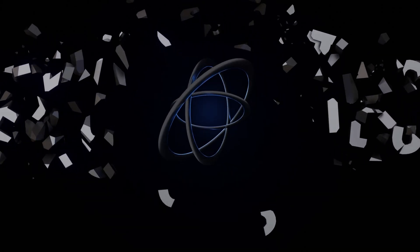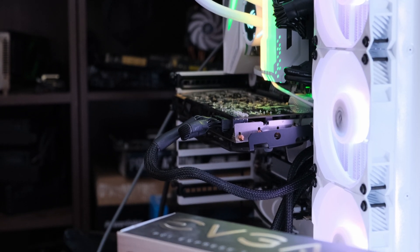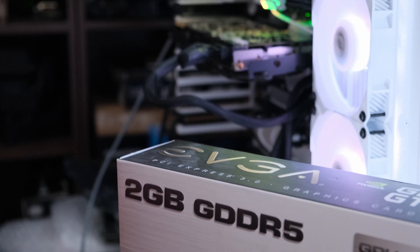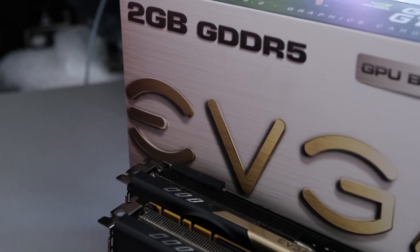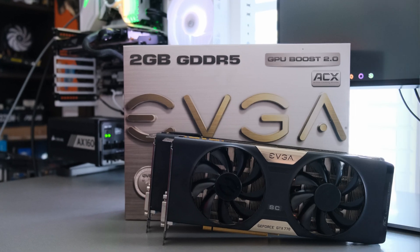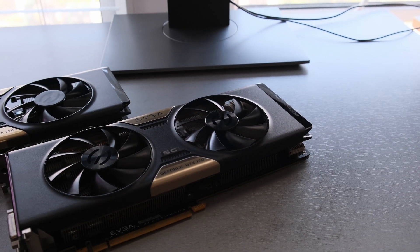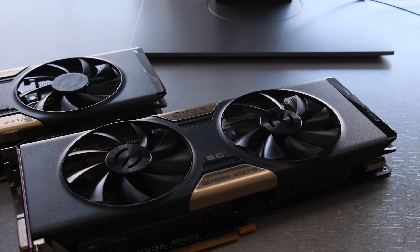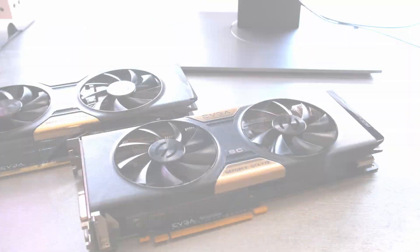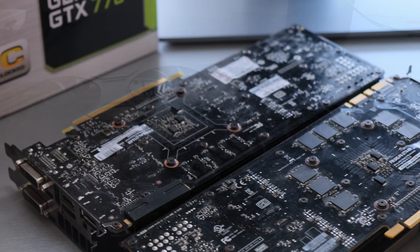Hello guys and welcome back to another video. More tends to be better, and GPU memory is no exception to this. Yes, I am looking at you 3060 and the 12GB of marketing BS. Back in 2013, the majority of GPUs came with 2GB of memory and only the most expensive ones pushed this to 4GB or above. The aftermarket cards usually came in a few flavours, from factory stock to pre-overclocked ones, and what we look at today are two of EVGA's Superclocked 770s.